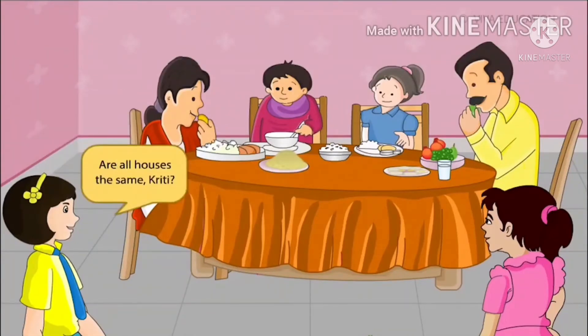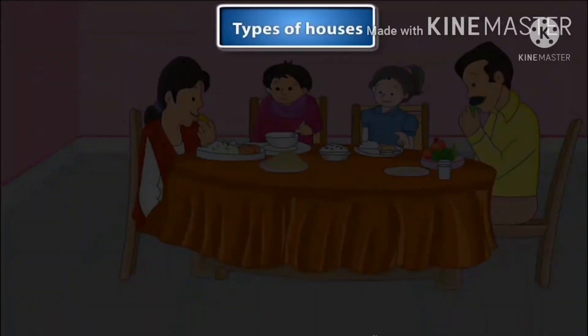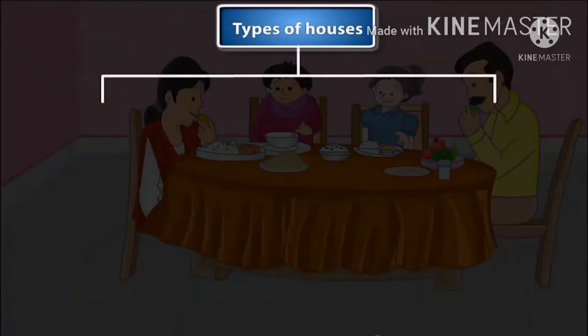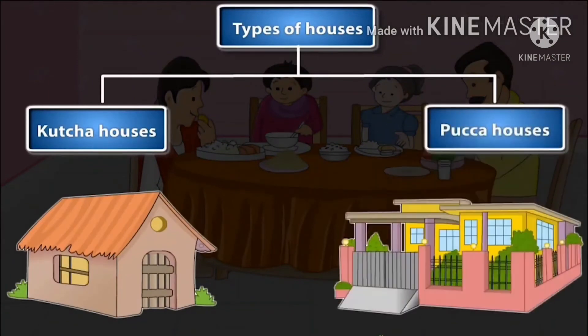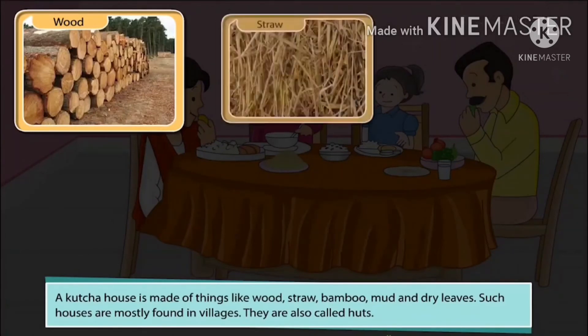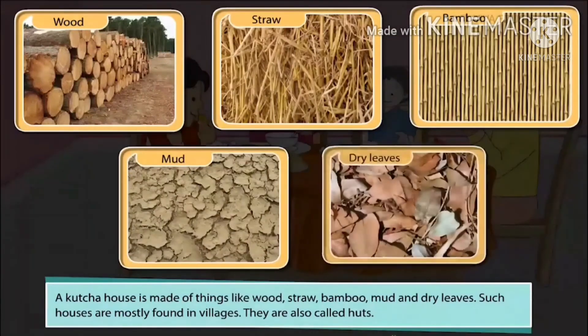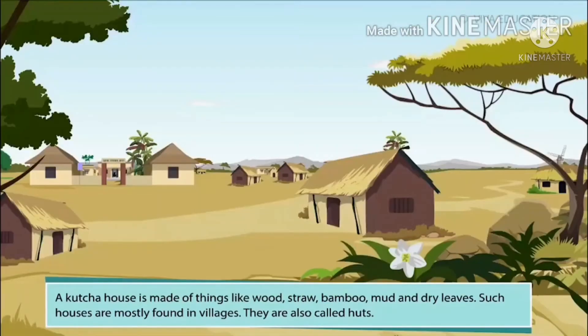Are all houses the same, Kriti? No, dear. There are different types of houses. They are the kacha houses and the pakka houses. A kacha house is made of things like wood, straw, bamboo, mud and dry leaves. Such houses are mostly found in villages. They are also called huts.